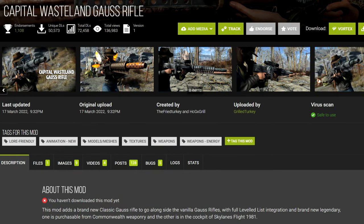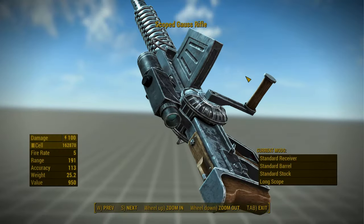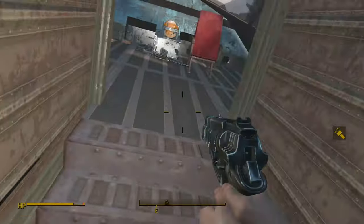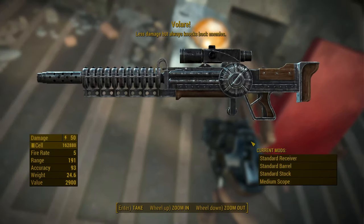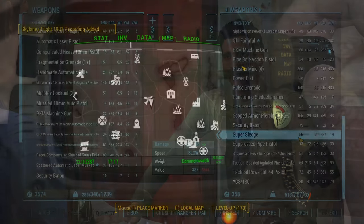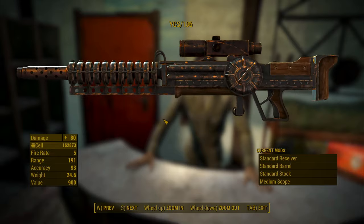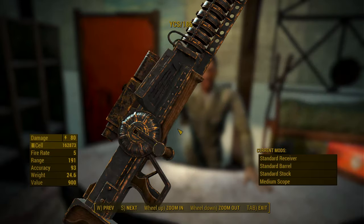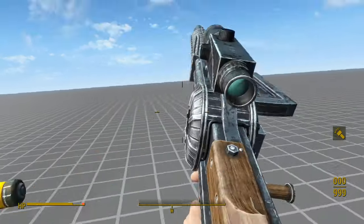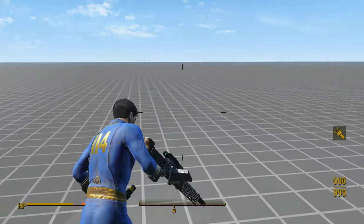Sixth, we've got the Capital Wasteland Gauss Rifle. It has a very small file size — less than 40 megabytes — and it's ESL flagged, which is nice. This mod's Gauss rifle has leveled list injection and appears wherever the vanilla Gauss rifle might appear. Additionally, this mod adds two unique Gauss rifles: one called Volair inside the cockpit of Skylines Flight 1981, and the YCS-186, which can be bought from Arturo at Diamond City. I don't think the YCS-186 even has a legendary effect — it's just a dirtier skin. The model does a good job bringing the Fallout 3 Gauss rifle design into Fallout 4, and despite the mod's small size, the textures look decent.